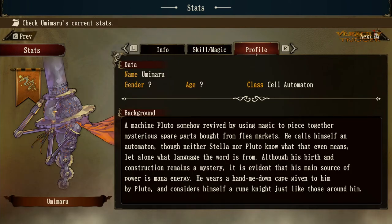As for Umamaro's lore — gender unknown, age unknown. He was essentially found in the ocean by Pluto. He's a cell automation, and his background is a machine. Pluto somehow revived him by using magic to piece together mysterious spare parts bought from flea markets. He calls himself an automation, though neither Stella nor Pluto know what that even means or what language the word is from. Although his birth and construction remain a mystery, his main source of power is mana energy. He wears a hand-me-down cape given to him by Pluto and considers himself a rude knight just like those around him — he's a sentient being who wants to be part of the crew.